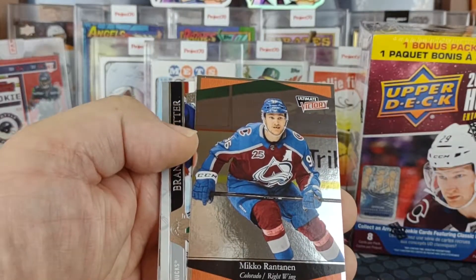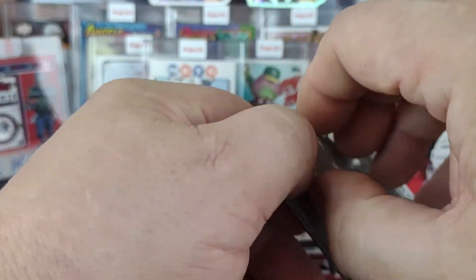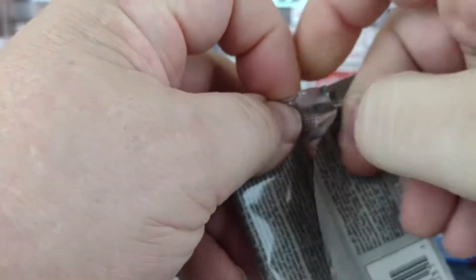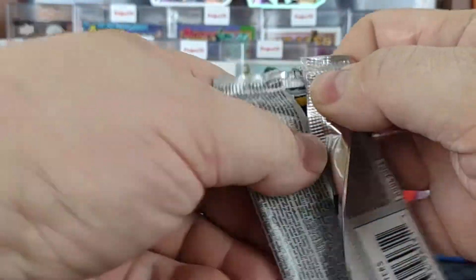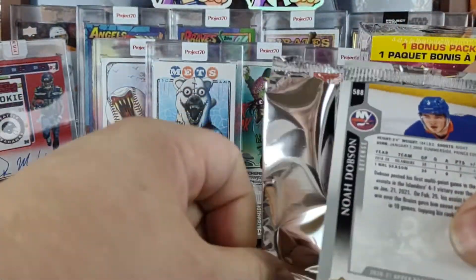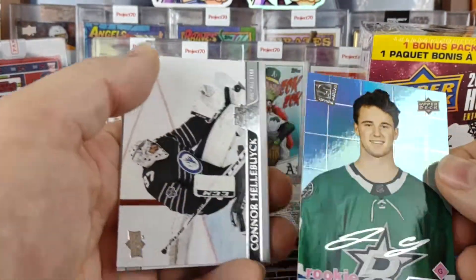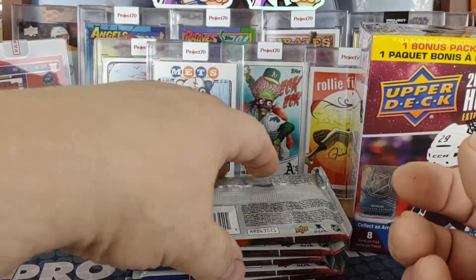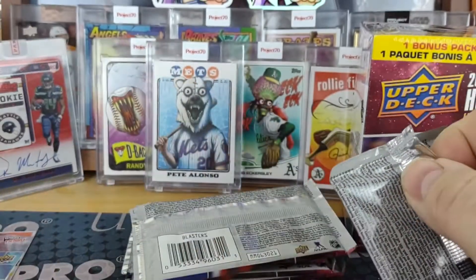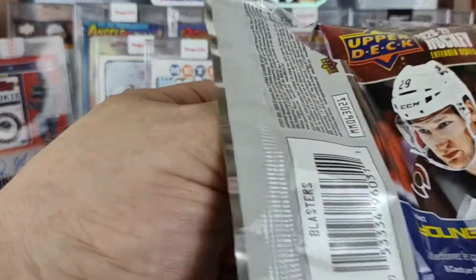We got an insert — an Ultimate Victory of Mika Rantanen. We'll set that to the side. We got another one, a Rookie Class. Already I'm going to say that the blasters are the way to go — a Jake Ottinger Rookie Class insert. Two packs, two inserts. And if every pack contains an insert, to me it's far better value.